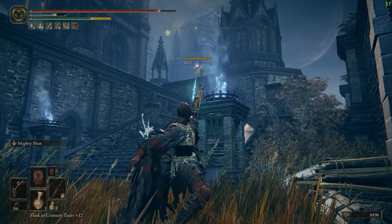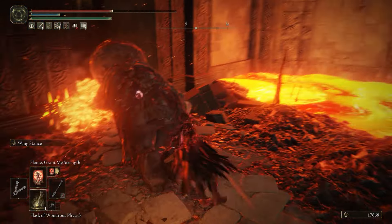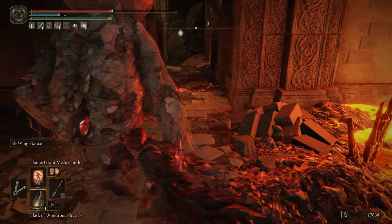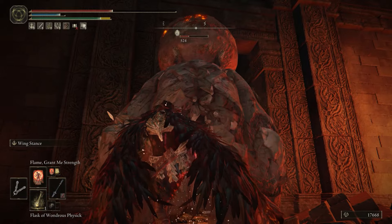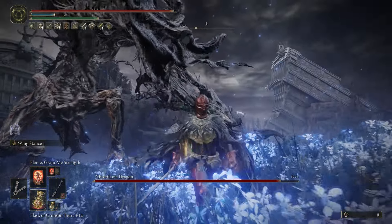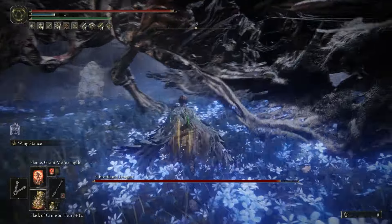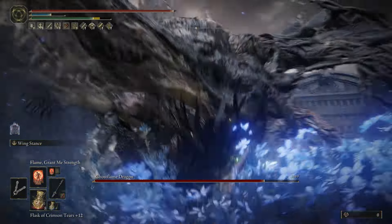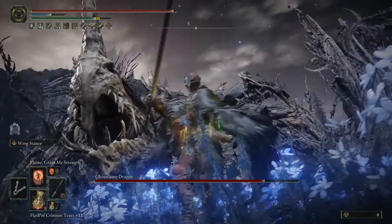The Serpent Bow scales with bleed and skill, so you can play at range and even stagger bigger enemies easily for a nice backstab or whatever you want to do. This really works amazingly for mini-bosses and bosses. For dragons it's perfect too, because of the skill — you can stagger them or proc bleed really fast.